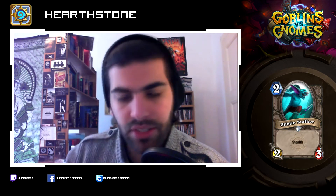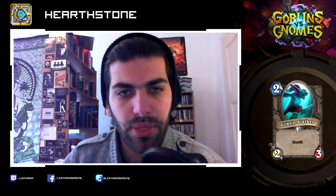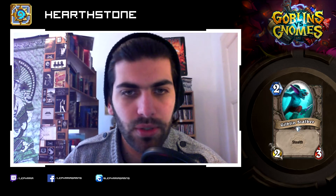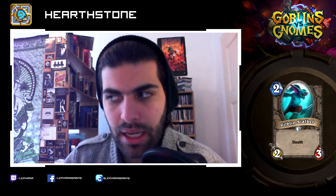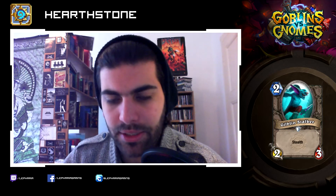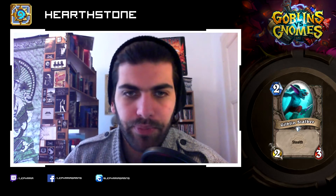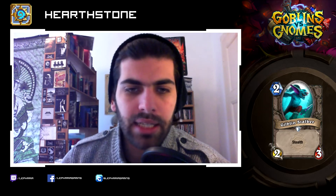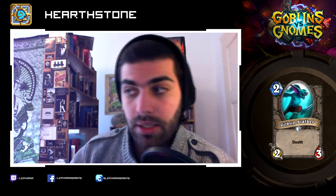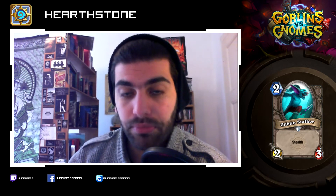Gilblin Stalker: two mana, two-three stealth. Nice stat line with stealth on top — I can see that guy being good in Arena. Other than that, not so much. It's a better Zombie Chow, but Zombie Chow is one mana which is why people play it in control decks. As I said, I can see that guy being good in Arena where two-drops are very viable, especially when they have three health or three attack. Stealth makes it a better River Croc.